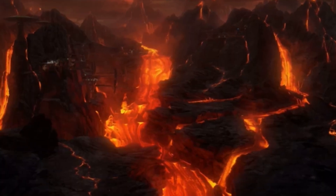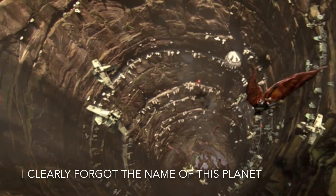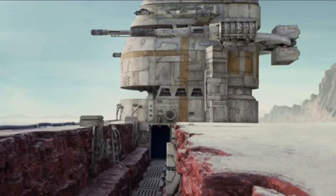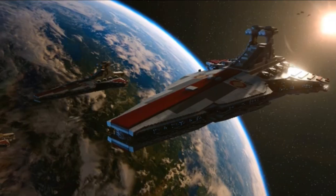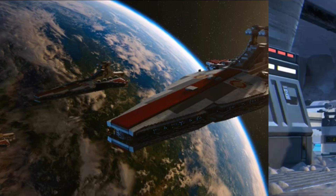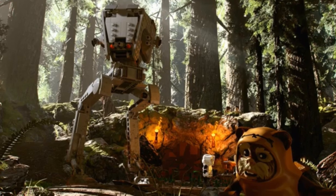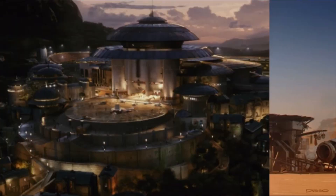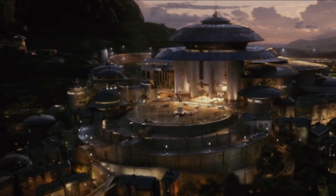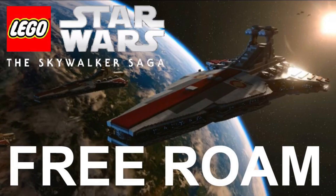Then there's Mustafar — where Anakin fights Obi-Wan on the lava planet, that's a fun place. We got what I'll call the Giant Hole Planet. We got Krait from The Last Jedi. We have the Rebel Base, which I believe is a fun planet. This screenshot here shows pretty much Kashyyyk, so that's just about confirmed. You got Hoth, of course, with Echo Base interior. Endor was also mentioned, and of course we couldn't go without Jakku, as well as Canto Bight from The Last Jedi — that casino planet.